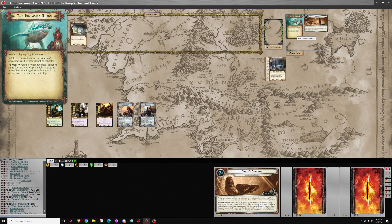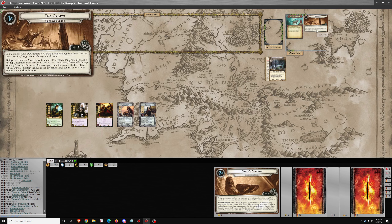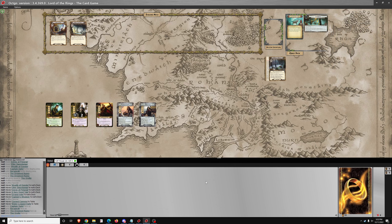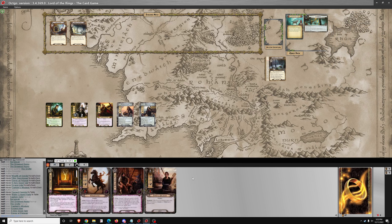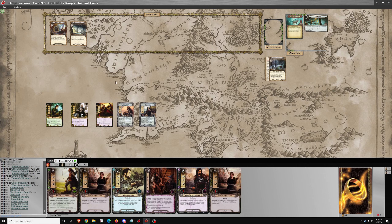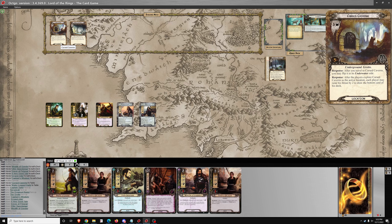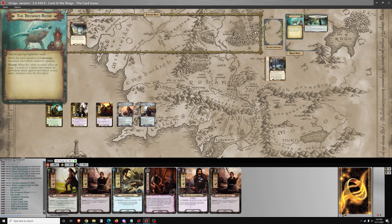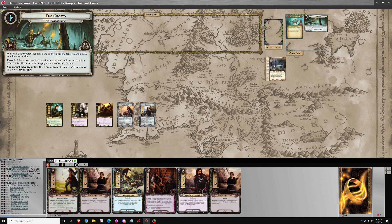Which isn't going to impact a solo game. While an underwater location is the active location, players cannot play attachments or allies. As always, looking for Steward of Gondor on the opening hand. After the players explore Cursed Caverns, after you travel to Waterlogged Hall. So we need 3 underwater locations in the victory display.